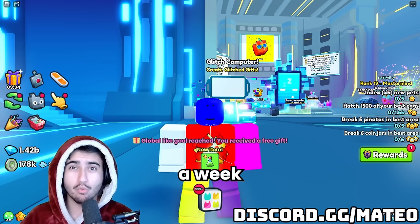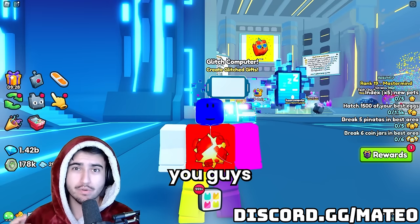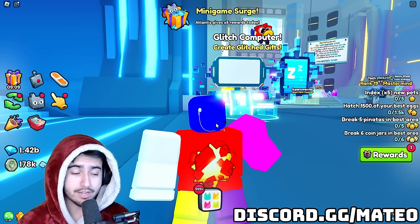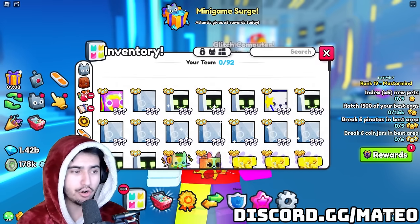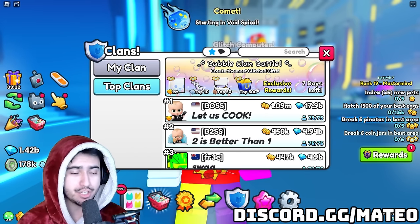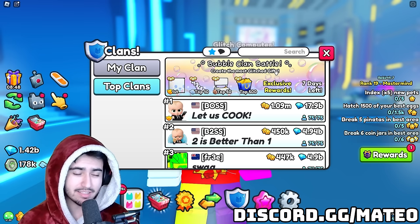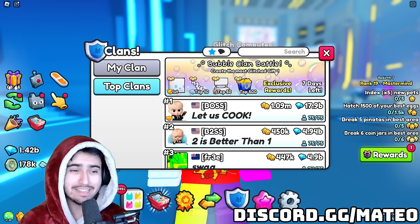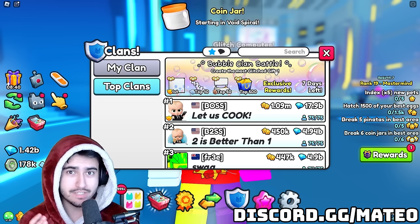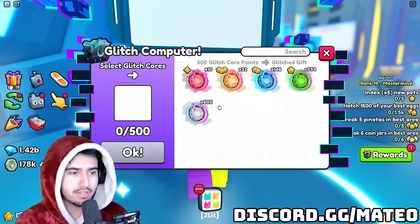We have exactly a week left to do this, so let's get right into it. If you didn't know already, the current clan battle involves using this glitched computer machine behind me to create the most glitched gifts during this time frame. These clans need to create the gifts and not open them, which is a major distinction. Basically, all you need to know is that clans need the cores, and that's it.